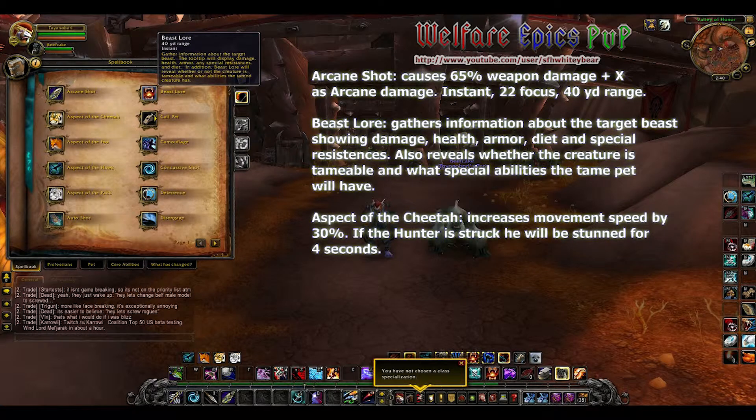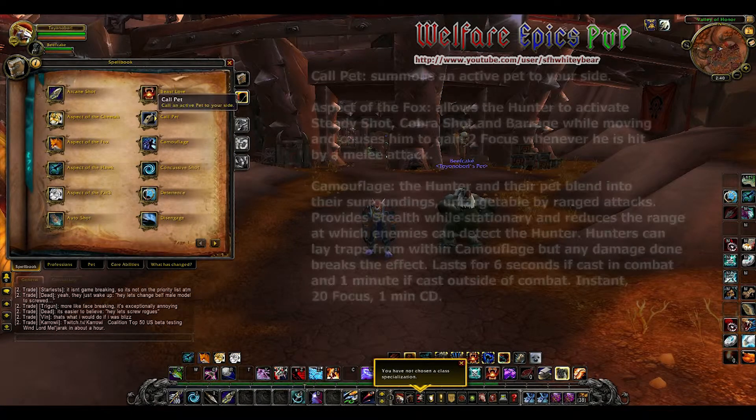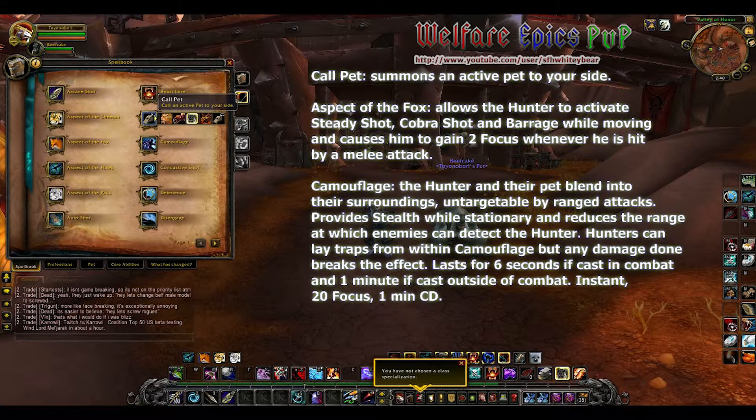Aspect of the Cheetah increases movement speed by 30 percent; if the hunter is struck they will be stunned for four seconds. There is a glyph that will allow you to remove the stun in exchange for a four second aspect cooldown if you are struck. Call Pet summons the inactive pet to your side.